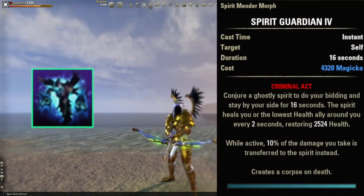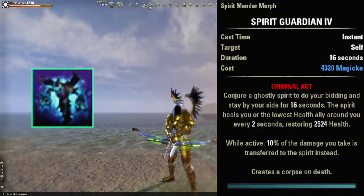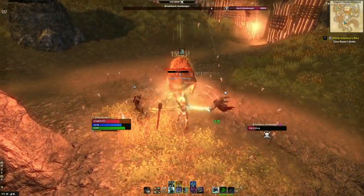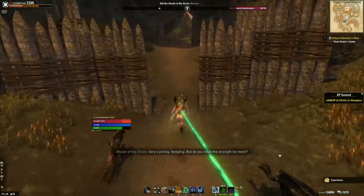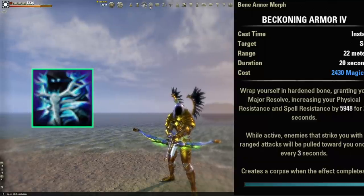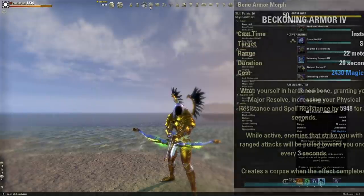The fourth ability on the back bar is Spirit Guardian — a fantastic utility ability. It lasts 16 seconds, healing us for roughly 2,500 health every two seconds. It's a nice heal-over-time that keeps health topped off if something should manage to get through our brawler shield. Not only that, but it also reduces the amount of damage we take by 10%, which is huge and we're definitely going to take advantage of it.